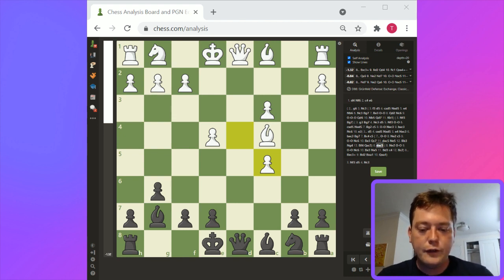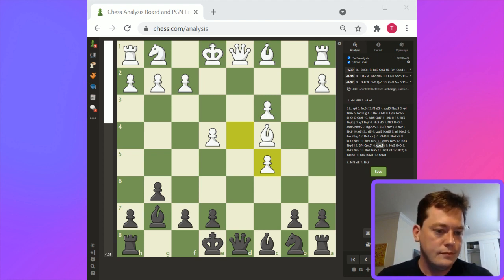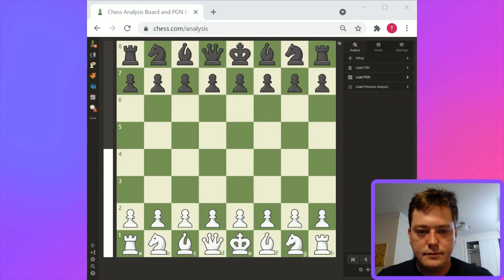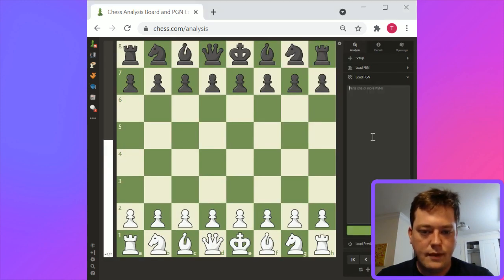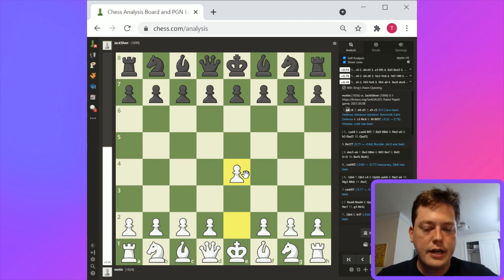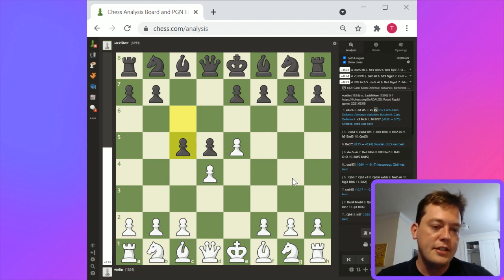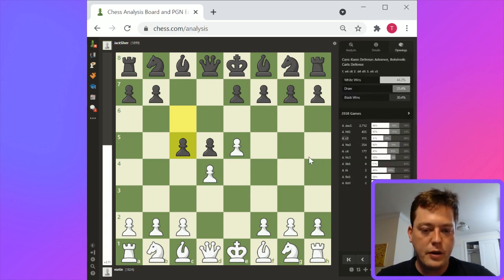Let's take a look at the next game — the first up is Jack Silver. So Jack Silver's game: e5, c5. This is a line in the French. It's basically a way that the Caro-Kan can transpose into the French. This is a very common opening with lots of well-known theory. I'm surprised that d takes c5 is the most common here, though. In the French, I would not play d takes c5 here — I would play c3.